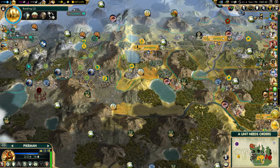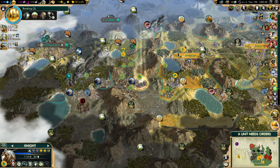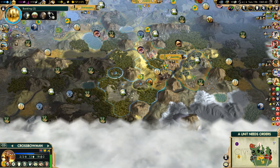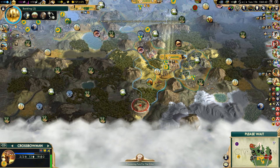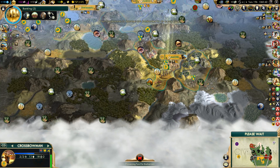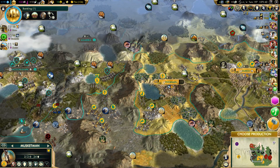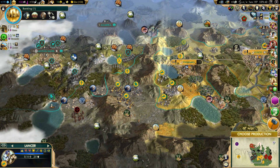Just keep healing. Come back — upgrade. Let's start bringing this cannon to the front. Did we not take that barbarian camp? I don't think we did. We've got to take care of that camp first — we don't want our stuff getting plundered. Upgrade and automate. We've got three lancers now — we've got so many melee units.